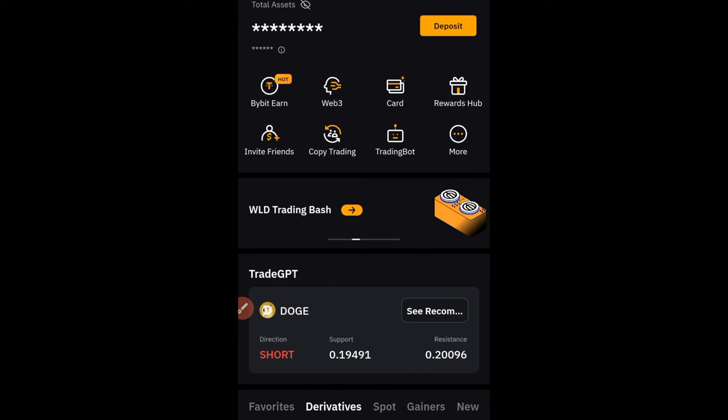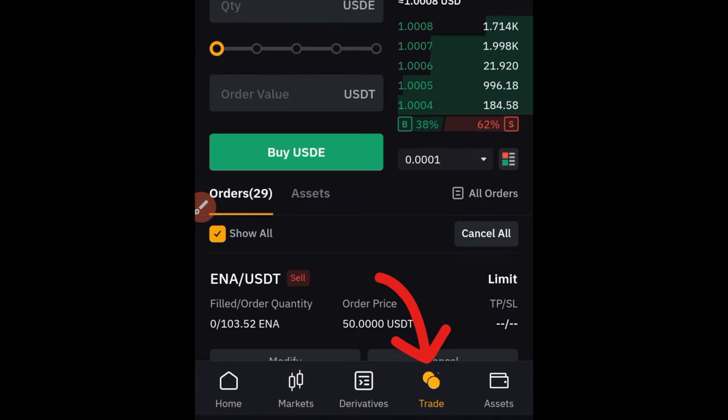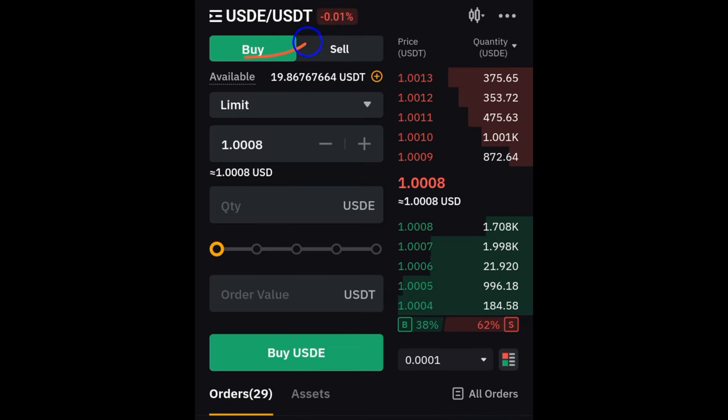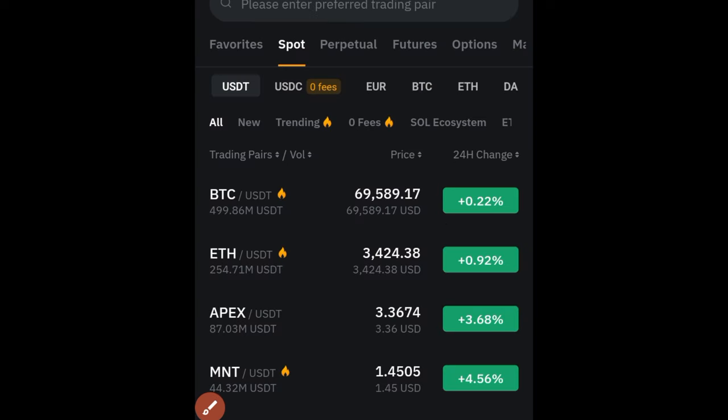The first thing you want to do is get the MNT token. Go to your Bybit trade option — click on trade up here. You'll see the USDe stablecoin currently trading at a dollar. Just imagine earning this token for free and at the end of the day you swap it and get the equivalent of whatever you've earned from your staking. To buy the MNT token, go up there and type MNT.